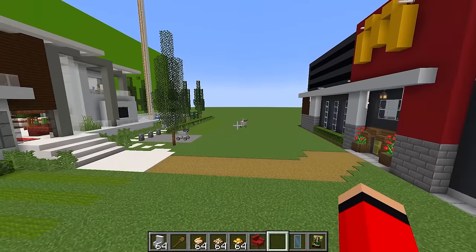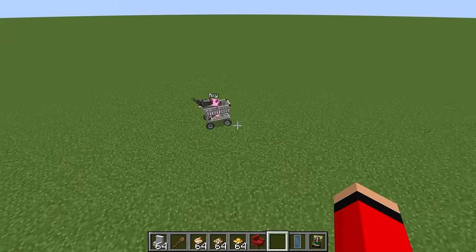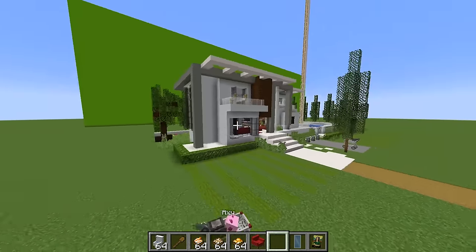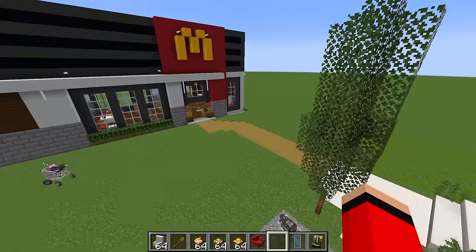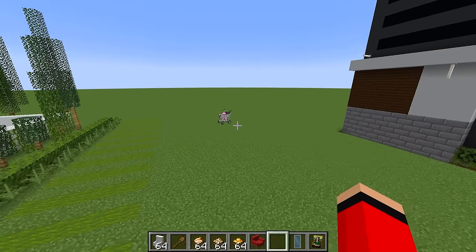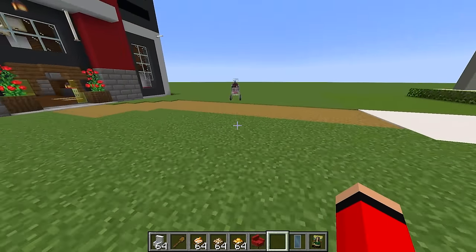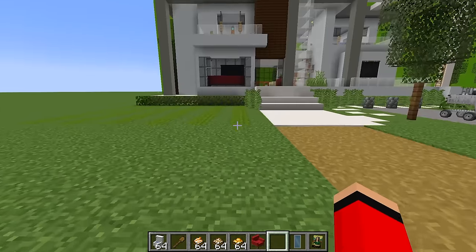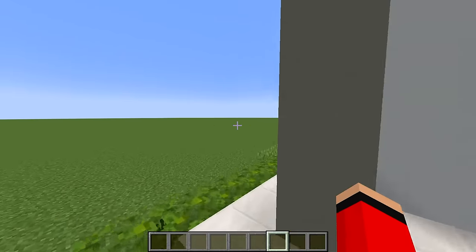I'm gonna live in McDonald's, Mongo! You can't live in McDonald's, Axi — that might be a little too extreme. Why did we build this house if you're gonna live in McDonald's? You can have the house and I can have the McDonald's. How about we both have both of them? Now that we're done with the build, let's go see Voodoo's tiny build and then show him ours afterwards.